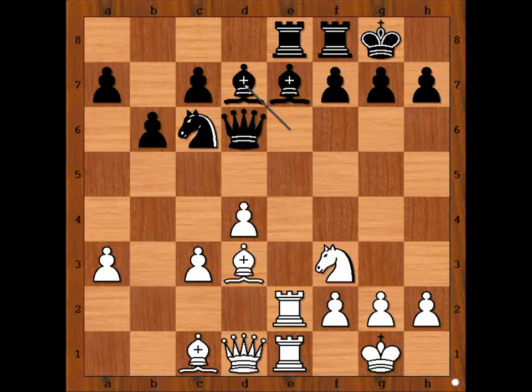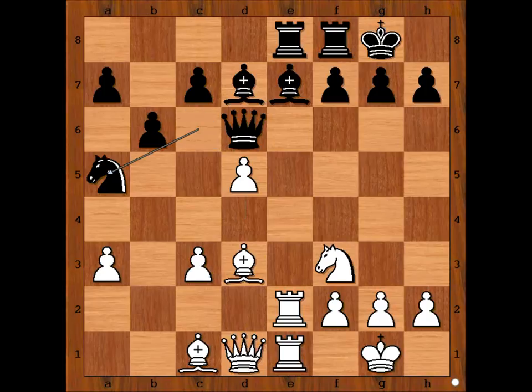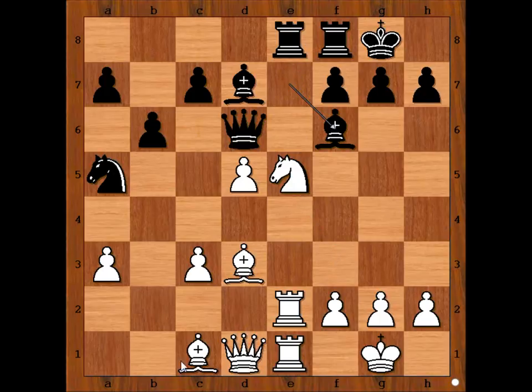Bishop to d7. d5, attacking the knight. Black knight has three squares to go to, and I guess Karpov is not happy with any one of them. Knight to a5 was played. Knight to e5. Bishop to f6. What now? Bishop to f4 — sacrificing the pawn? Or something else? Judit played bishop to f4. There is no going back.